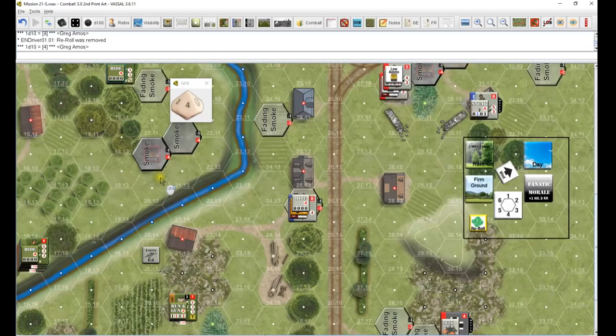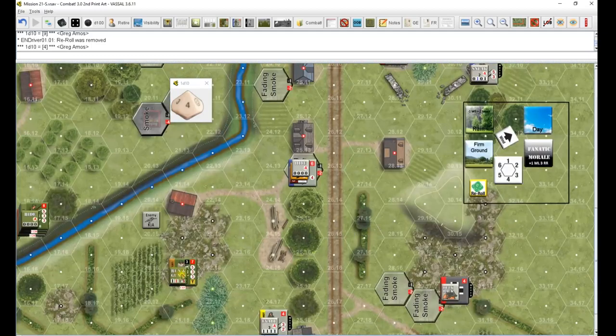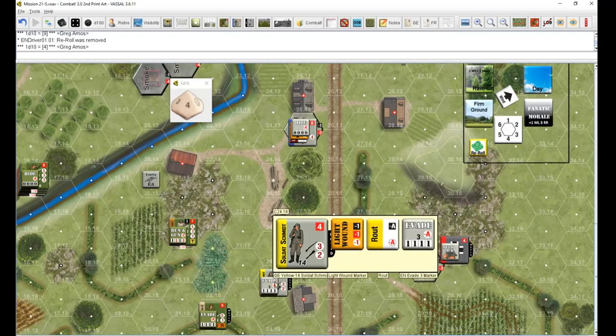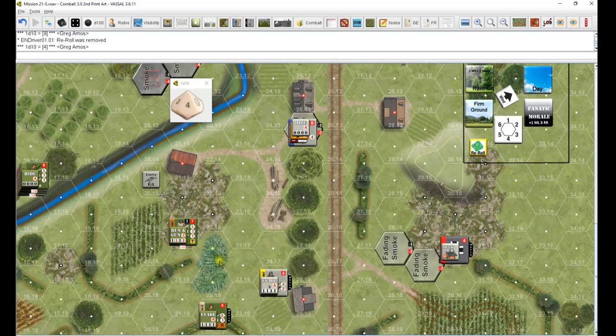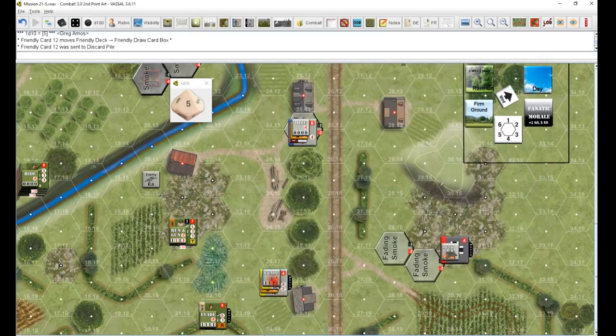The other Able is right here running gunning. Range of three - minus one for the weather, plus one for the range, minus two for the running gun. Evading in the open minus one - so we've got a minus three. Three shots for two - nine. Last re-roll eight. Two and a five - that's a hit. KIA. Very big, very big, nice.